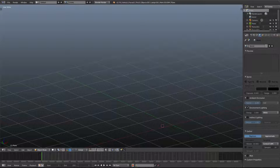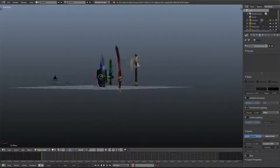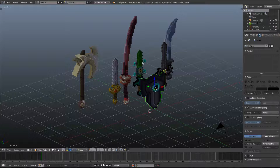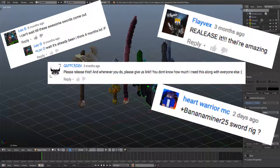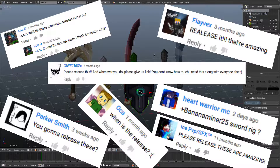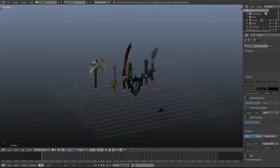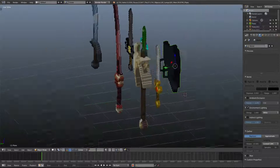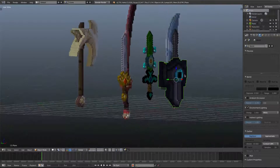There's nothing really much to this except new swords that you guys can use, because you guys have been asking me so much: where's the sword rig? So right here, these three are like basic swords, and this one is a pretty cool shield.